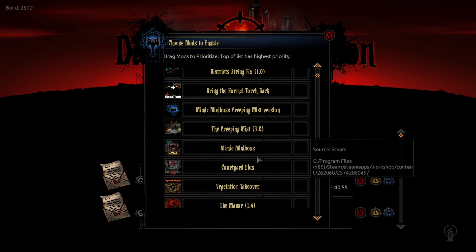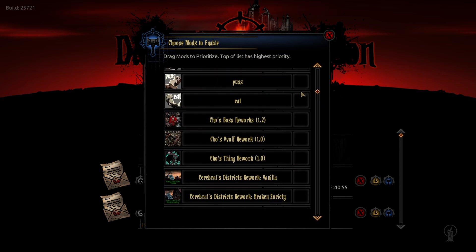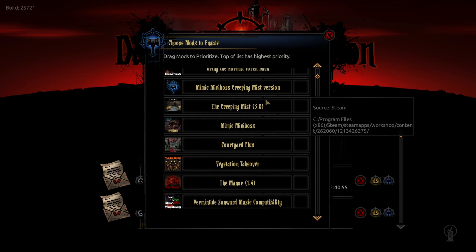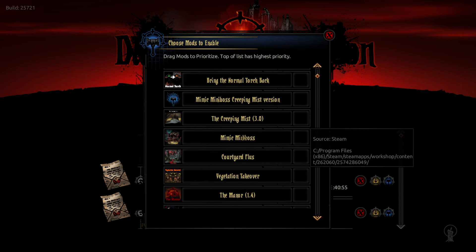I did add the Mimic Mini Boss, and he had to go really high up — I usually keep my mini bosses way below everything else, but the Mimic Mini Boss had to be way up here in the load order. That's because of the Creeping Mist mod, which brings a lot more into play. It adds a new variety of traps so if you step on them and fail to disarm them it spawns monsters. It also brings the wall from the Crimson Courtyard into the normal game and adds more curios to interact with. It has its own mimic, but that mimic just stood there and passed its turn, so that's why I went with the Mimic Mini Boss.